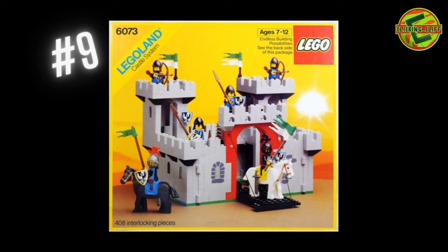Number nine is the Knight's Castle, set number 6073, 408 pieces. What I like about this is it was small, but this is the older stuff. You get six minifigures, a small castle build, a horse, and some panels. Back in the old days they built a lot of panels — if you have any questions about panels, talk to Brett, he knows a lot about that. It's a pretty slick castle overall.